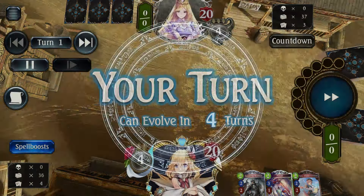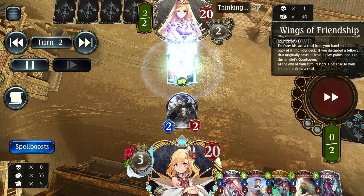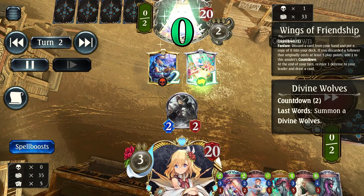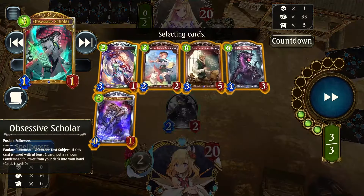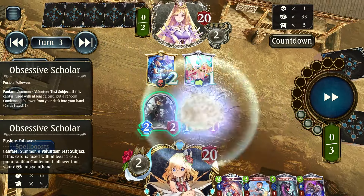I'll talk about the matchup first. If you know Haven players, they're not playing heal — they're playing big. This time we are in a big Haven matchup, which is exactly why I went for the Mysterium opener instead of trying to look for a Test Subject opener, because I know that big Haven loves pushing their HP limit over 20. That's almost exactly why I started stacking up on Grim Black Worms at the very beginning.